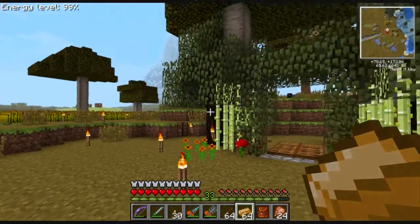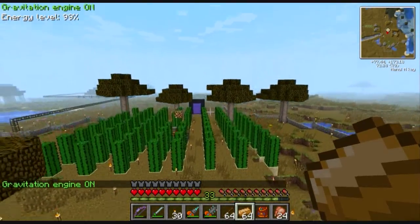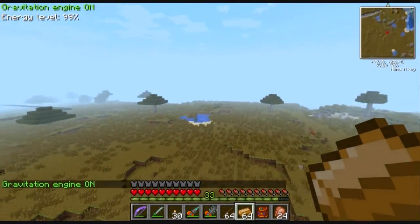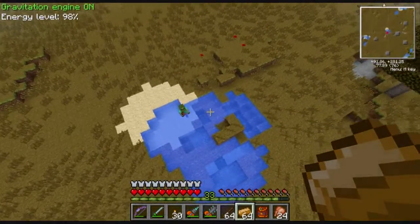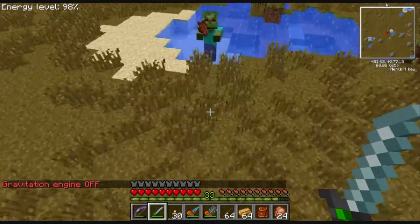I just wanted to show you my fancy decoration on it. Let me turn on my little gravite suit - let's fly this way a little bit. Not that we have to fly, but it's fun. Why else am I wearing the thing besides breathing underwater and jumping up really high? I've been doing a bunch of hunting.